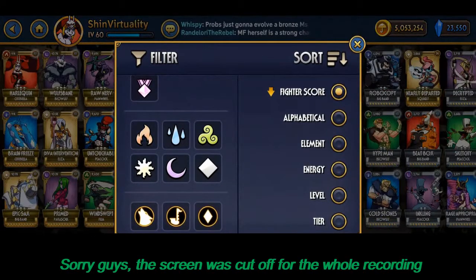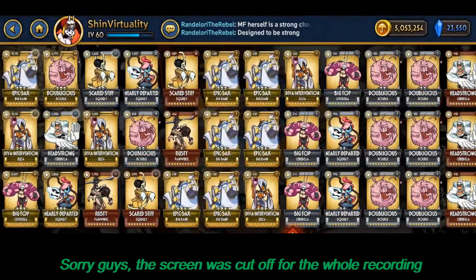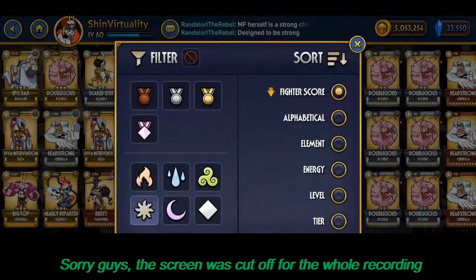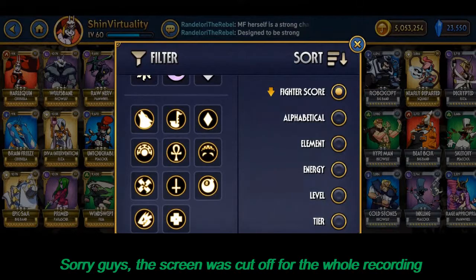If I filter for fire types you can see they're all red — it's easy distinguishing what type they are. Fire types are strong against air types, air types are strong against water types, water types are strong against fire types, and then light and dark are strong against each other. So when light and dark types fight, hits to the opposite element will hit stronger. There are currently 11 characters in the game so far.